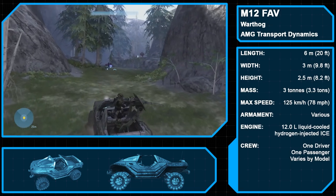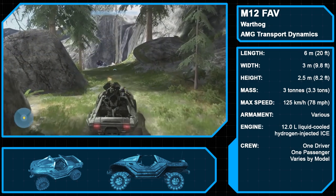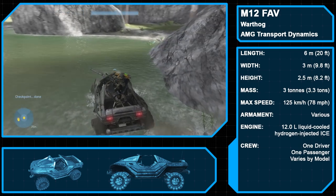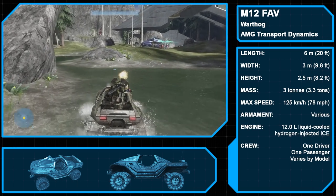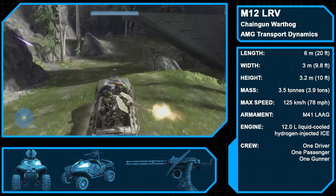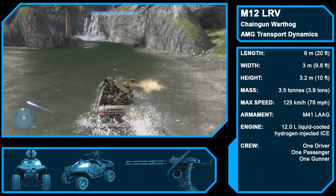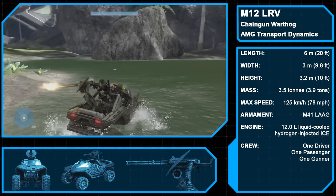The M-12 force application vehicle, aka the Warthog, is the primary joint light-technical ground vehicle for the UNSC. Produced by AMG Transport Dynamics, the earliest iteration of the Warthog entered service in 2319 as the Z-12 prototype, quickly earning a reputation as reliable and capable. AMG soon established a deal with the Colonial Military Administration to provide all of their land-based transportation needs, and the Warthog became a standard vehicle in the field. The most recognizable variant is the M-12 light reconnaissance vehicle, which sports a rear-mounted M-41 light anti-aircraft gun, or Vulcan. The Vulcan fires 12.7x99mm armor-piercing rounds at 500 rounds per minute via an electronically-powered linkless belt-feed system.